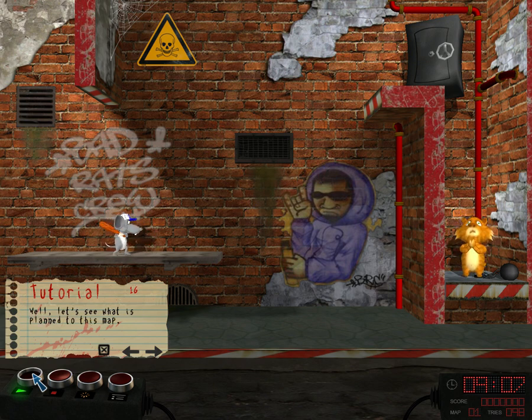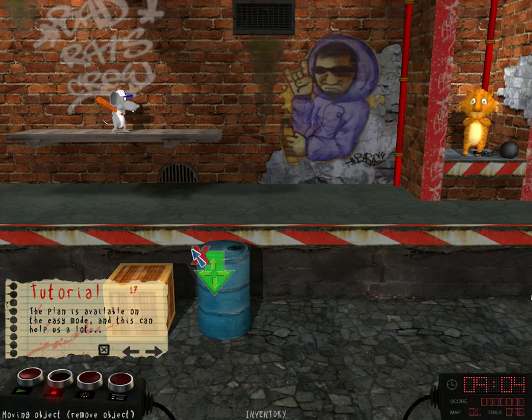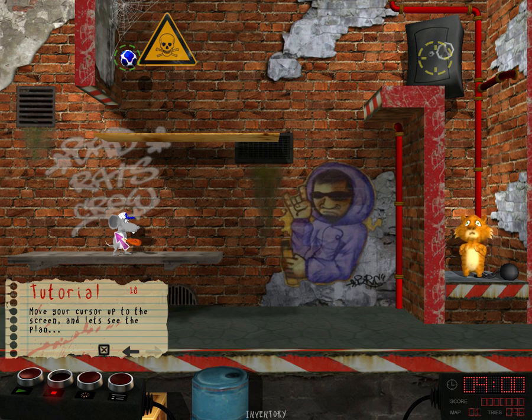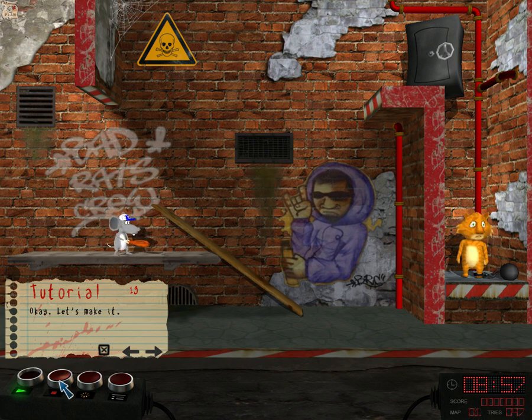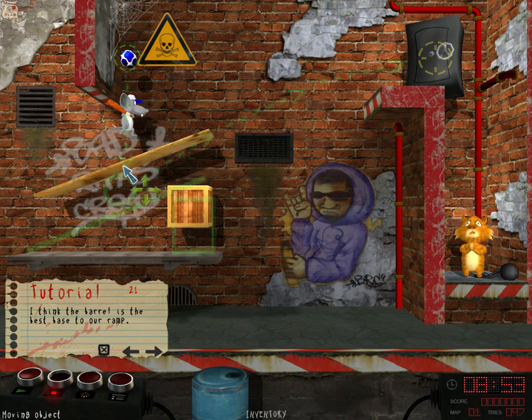Well, let's see what is planned for this map. The plan is available on the easy mode, and this can help us a lot. Move your cursor up to the screen and let's see the plan. So we can build a ramp and use the rat to attack the ball. Okay, let's make it.